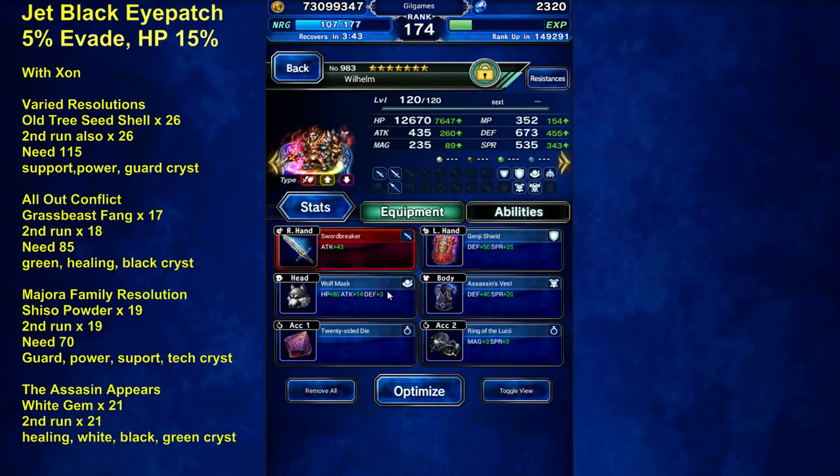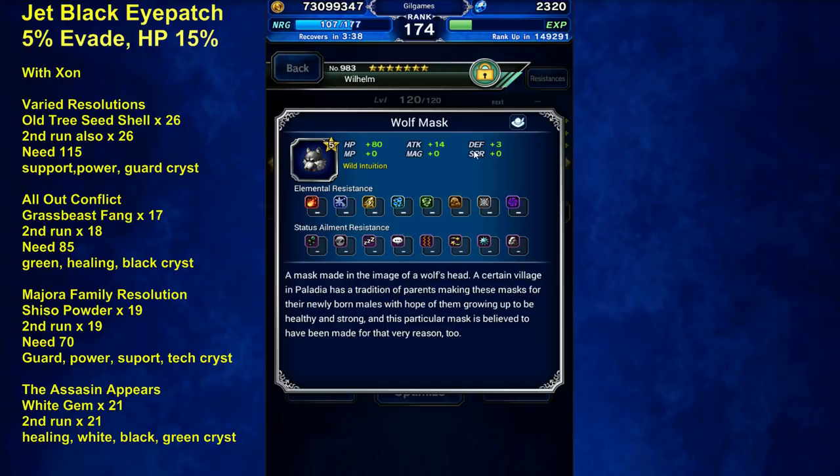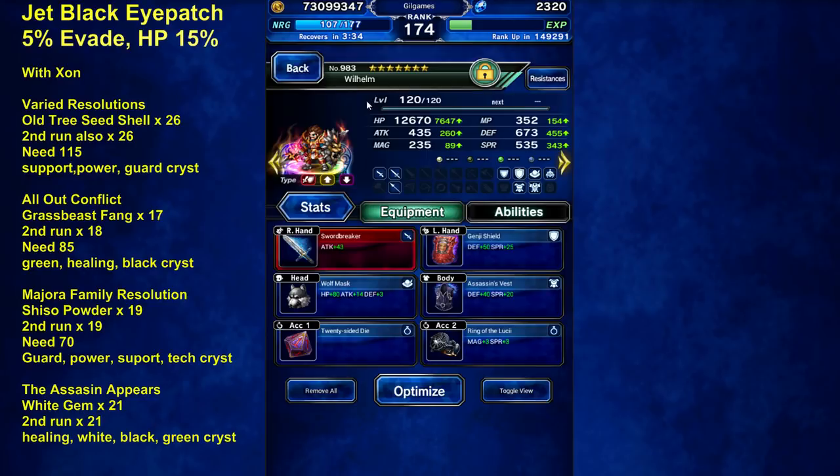There was another one, a Raven's Beret — 5% — but I deleted that by accident. It was only two defense, so I didn't read the description. So the Jet Black Eye Patch is a rare wolf evasion item, one of only three, and it gives your tank 15% HP.